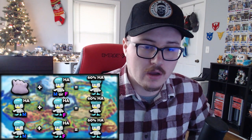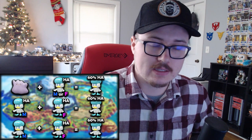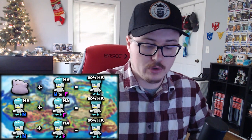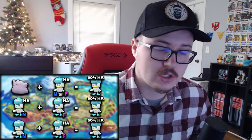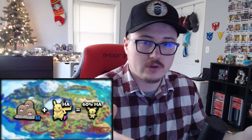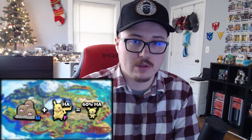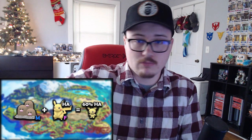If you're breeding a male and female of the same species and both have the hidden ability, there's still a 60% chance it passes on. However, if you're breeding a male and female and only the male has the hidden ability, there is a 0% chance it passes on — only the female passes it on. So if the female has the hidden ability, that's a 60% chance to transfer to offspring. This works the same for egg group breeding: if a female Pikachu has a hidden ability, it has a 60% chance to pass to the Pichu.